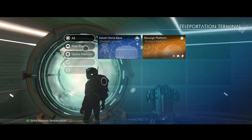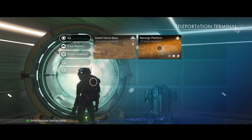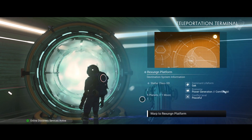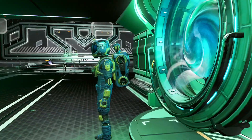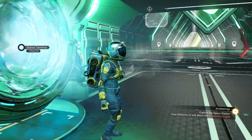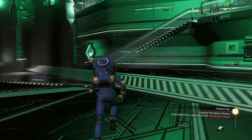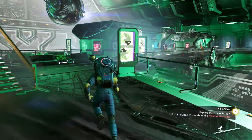Now we can click on Stations — there are only two places for us to go. You can click on Stations and it'll give you only the station option: warp to the Rizungan Platform. The only reason we're able to do that is because we have already come here in the ship. Now we need to explore the space station and find life forms to ask about the mysterious signal.